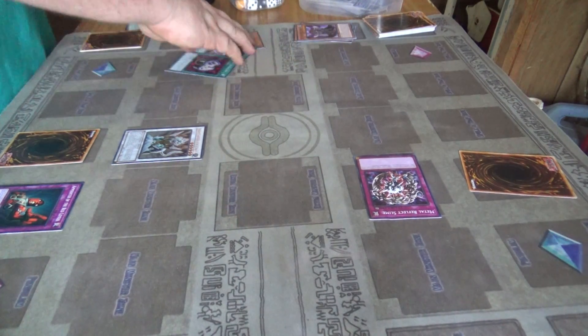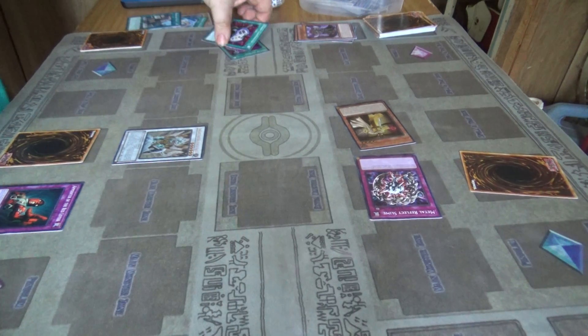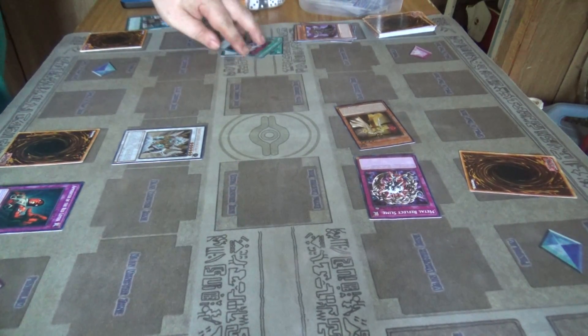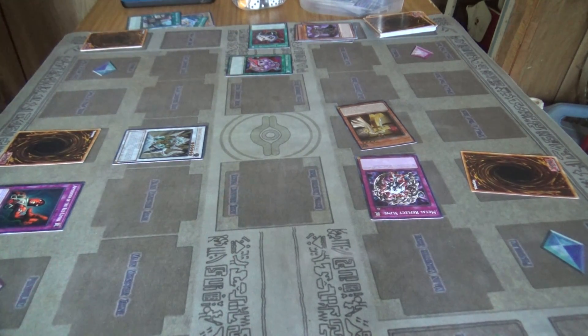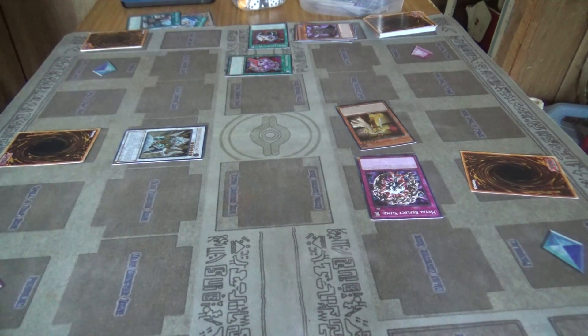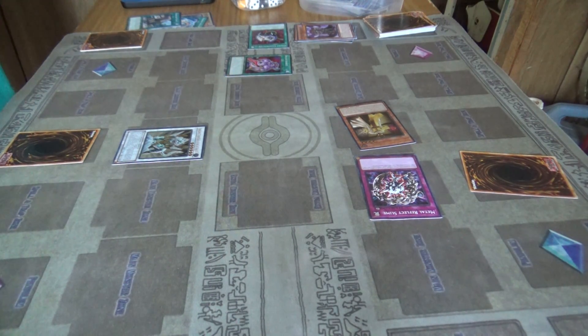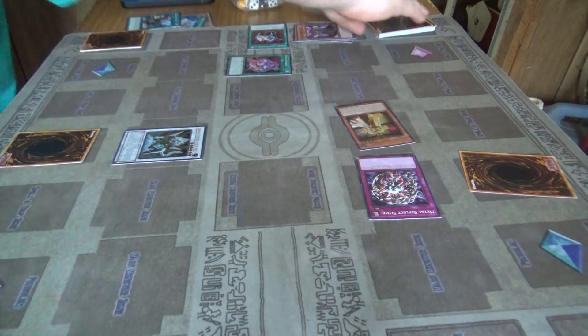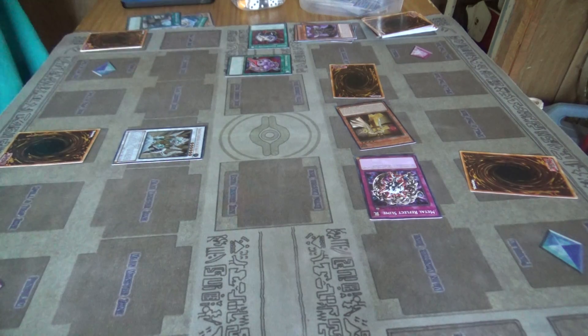I'll banish Enemy Controller. If life point damage was taken, it's banished and that one stays put until next turn. I'll play Price Barrier, set, and call a turn.